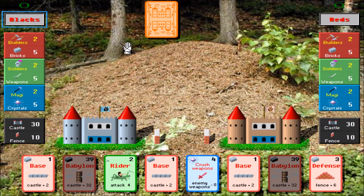If you happen to get your tower to 100 first, you win. Or if you destroy your enemy's castle first, you win. Each player is dealt cards at the very beginning of the game — you can see there are eight of them. You've also got three different resources: builders, soldiers, and magi — sort of like mages. You've also got castle and fence.